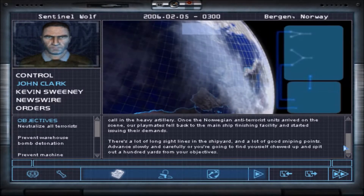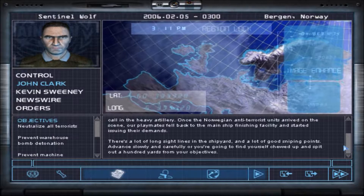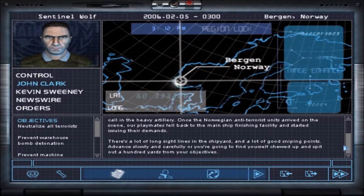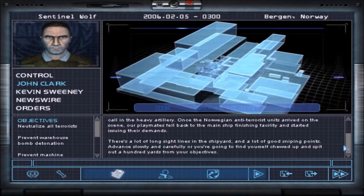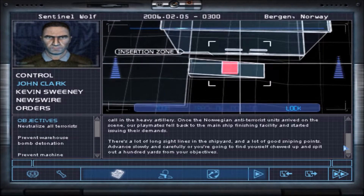Damn. Once the Norwegian anti-terrorist units arrived on the scene, our playmates fell back to the main ship finishing facility and started issuing their demands. There are a lot of long sight lines in the shipyard and a lot of good sniping points — advance slowly and carefully or you're going to get chewed up a hundred yards from your objectives. Okay, let's switch that: one team assault, one team demolition, and the other team will be a sniper team of two.